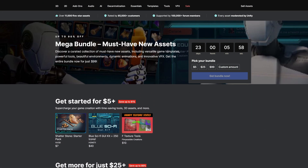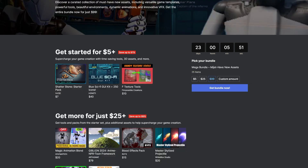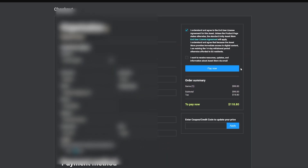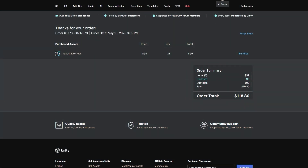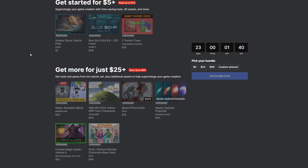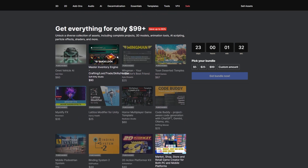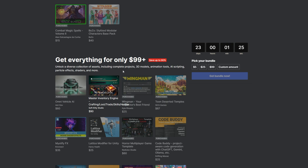If you want to get hold of this bundle, make sure you're logged into your Unity account, choose whichever tier or add a custom amount. For the full bundle at $99, click 'Get This Bundle Now', fill in your details and email address, and hit 'Pay Now'. It will add applicable tax based on your country. Once confirmed, go to 'My Assets' to see your new assets — note that sometimes you need to give the asset store a little extra time to redeem all the products, so refresh or wait if needed.